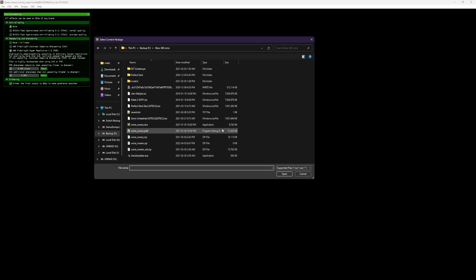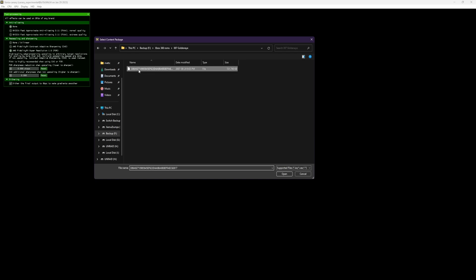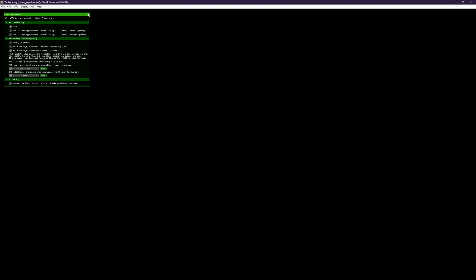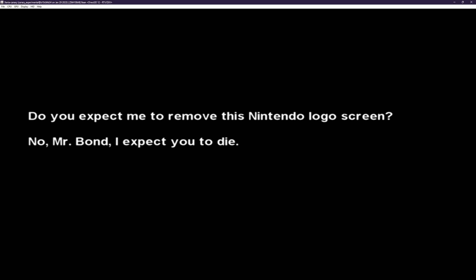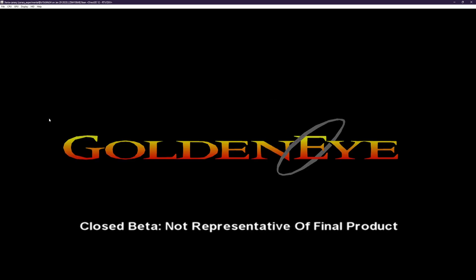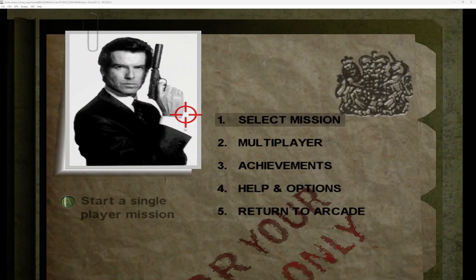I have Fable 2 here, Perfect Dark Zero here, and Perfect Dark the original from the N64 in modified high resolution. Opening up GoldenEye remaster — it's going to take a second to load. If you don't know what this is, it's the remaster of GoldenEye 007.